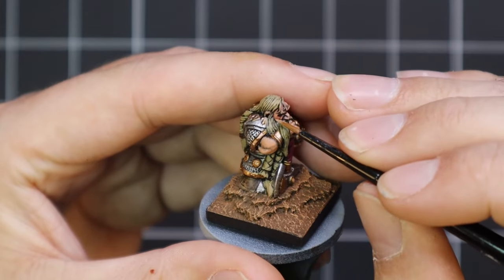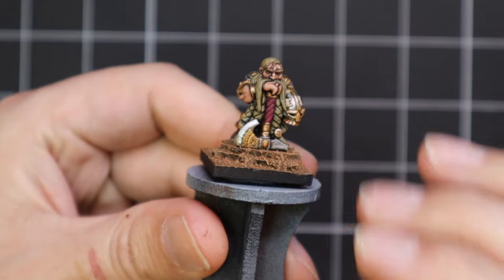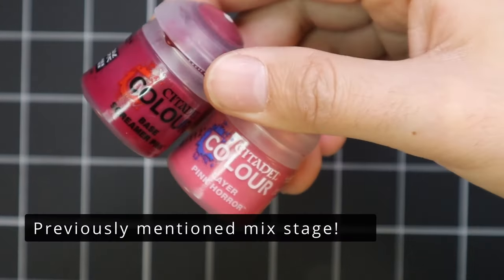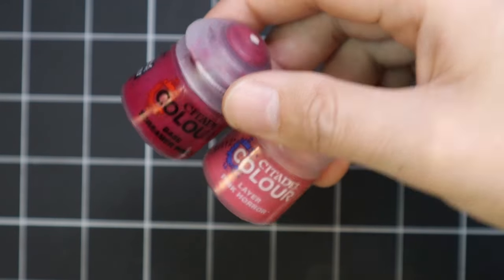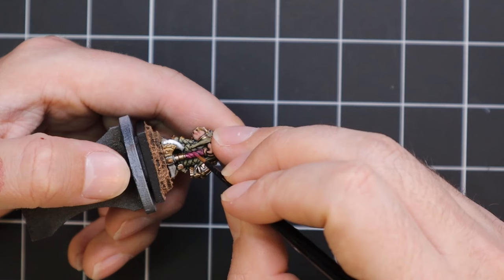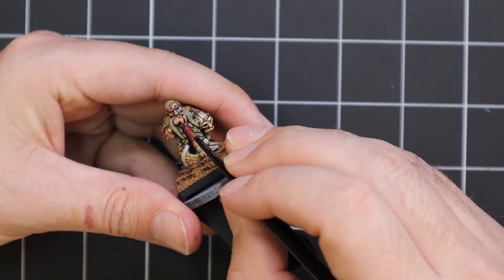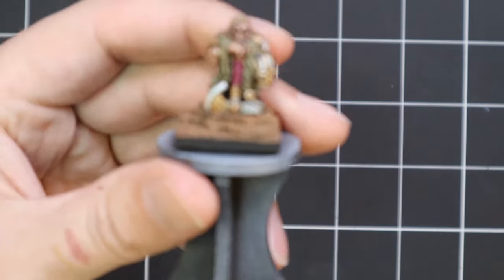Anyone out there who hasn't experienced Old World and is a child of the hobby of the last 10 years — you've only seen all these beautiful plastic miniatures. I challenge you to go out on eBay, type in Warhammer Fantasy, buy an old metal miniature for a couple of euro and give it a go. Try painting it — I promise you, you won't be disappointed. It's just an experience. Some of you may not enjoy the medium of metal miniatures, but it never bothered me — it's something I enjoy quite a lot.